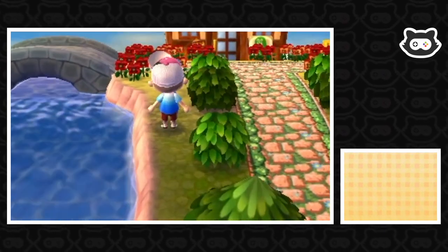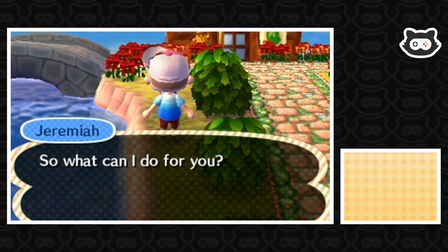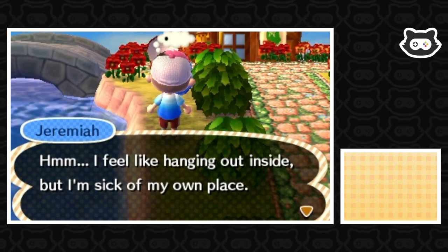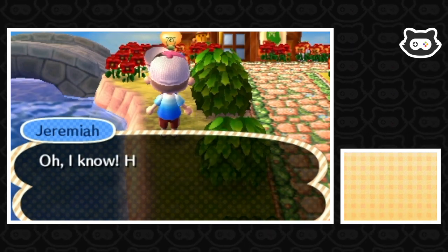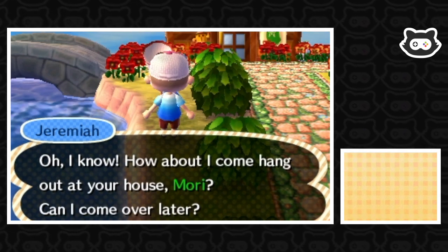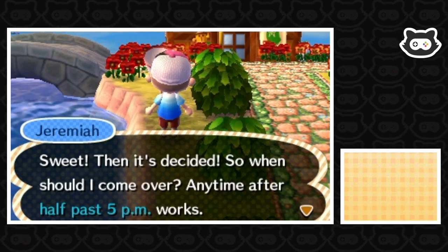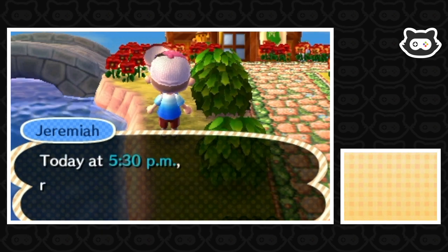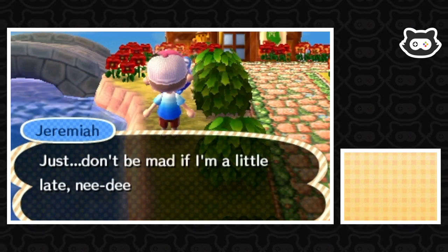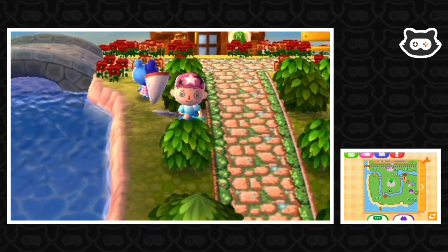Jeremiah approaches! Hi Mori, what can I do for you? We just want to chat so we don't get accused of ignoring him. He says he feels like hanging out but is sick of his own place. He asks if he can come hang at our house later. We agree — any time after 5:30pm works. Jeremiah says not to be mad if he's a little late.